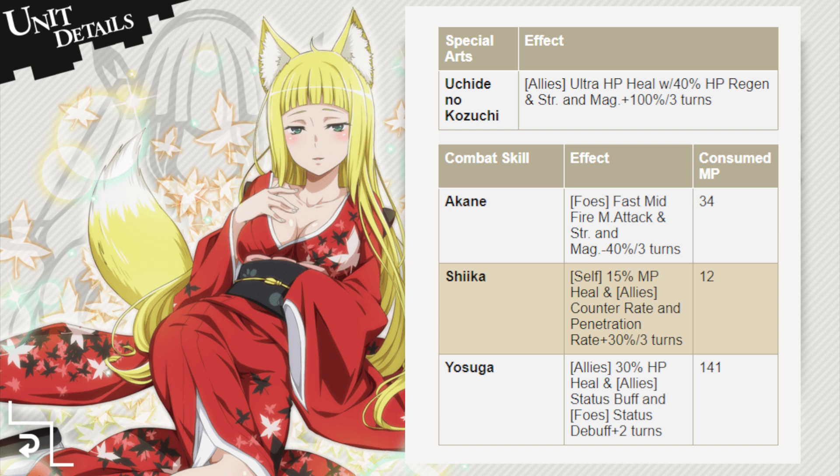This works very well with High Lamer Broken and Ascended units. It's also this skill that allows Haruhime to extend her own buffs and debuffs, meaning she can extend the 100% strength and magic buff applied by her special arts, as well as the 40% strength and magic debuff she applies to the enemy with her first skill. The one thing to watch out for is the high cost of this ability — a whopping 141 MP — which is why you want to use this skill wisely and also apply her second skill so it recovers a good amount of MP when you need it.